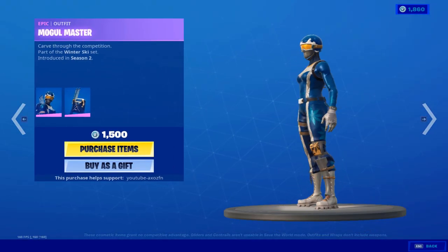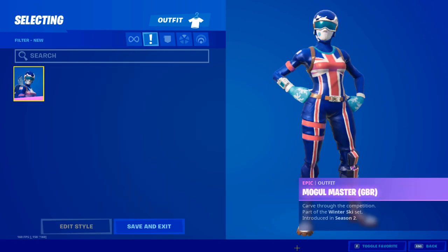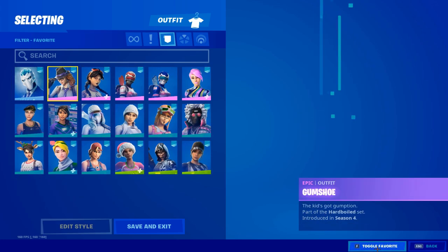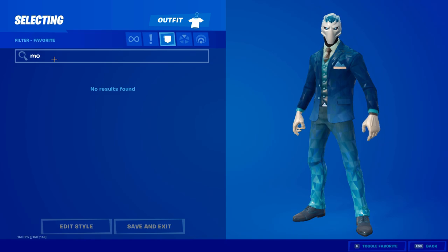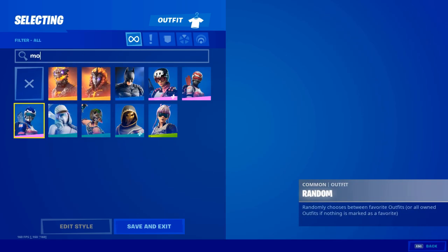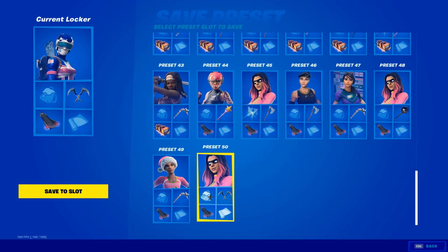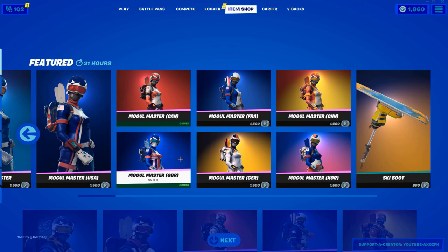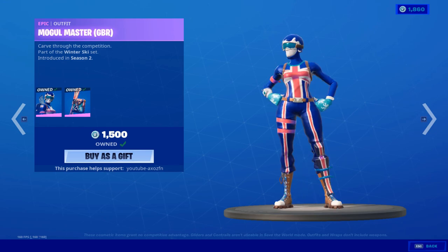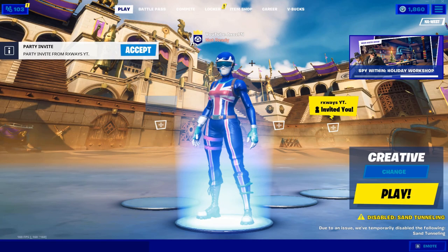Should I buy this one too? I feel like I'm gonna regret it if I don't. Great Britain's gonna be my main. I'll go favorite that and no back bling. The same day I get my support creator code, my main skin comes in the item shop. I have my support creator code and I have my main skin - every single video I'm gonna be using this skin. Now we're gonna hop into some creative and do some 1v1s. I'm gonna make this video kind of short and sweet.